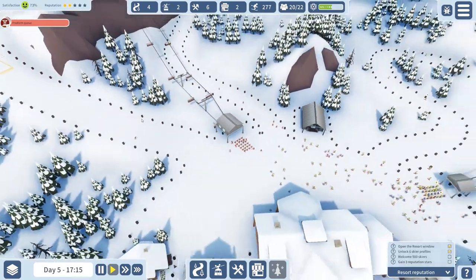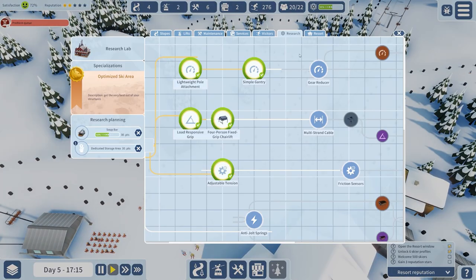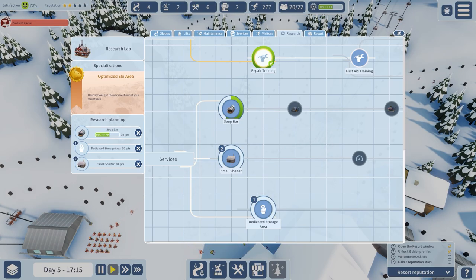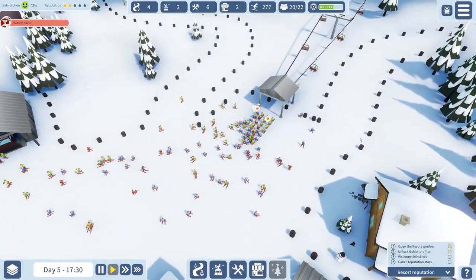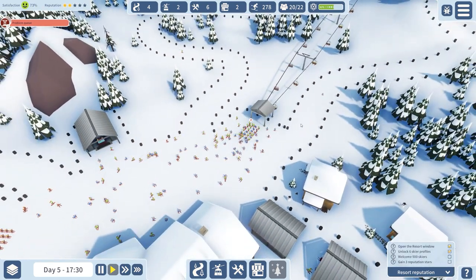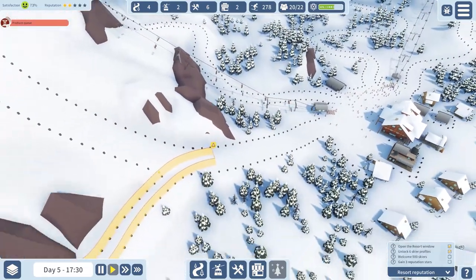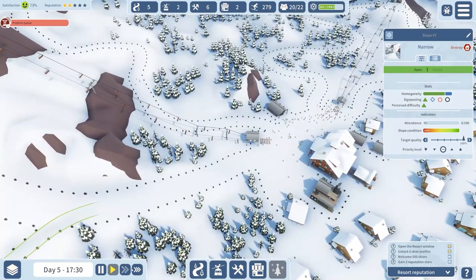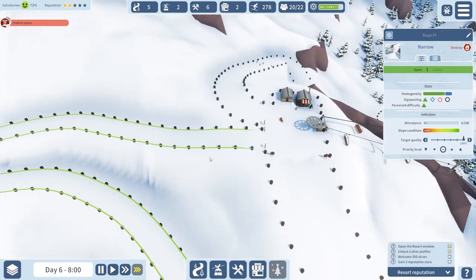Lots of people attending that, and also lots of problem queues. This is why I want to build things like the soup bar and small shelters — because they'll give people warmth and meet those needs. We'll place them around where the slopes finish. This slope is almost built and it's predominantly green rated — we'll see if anyone actually goes to that. I'm going to max speed this out while we wait.